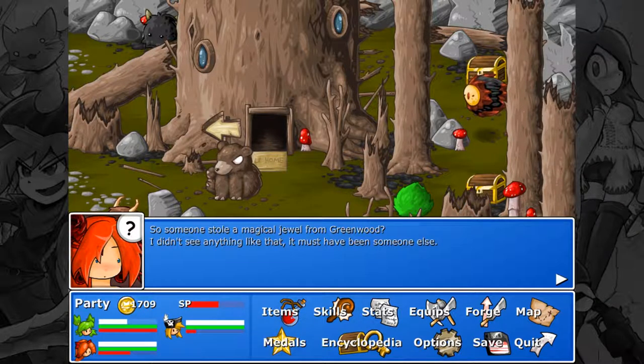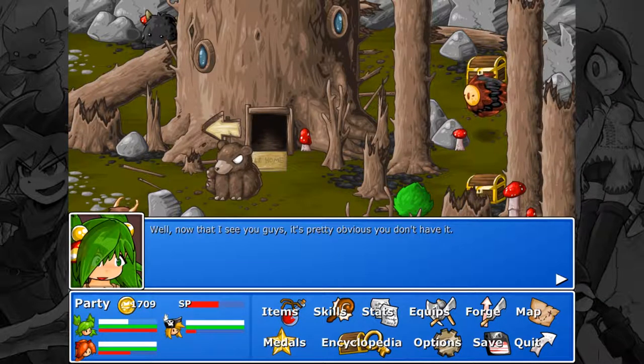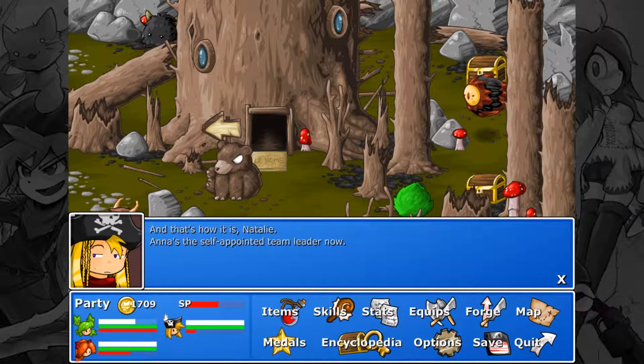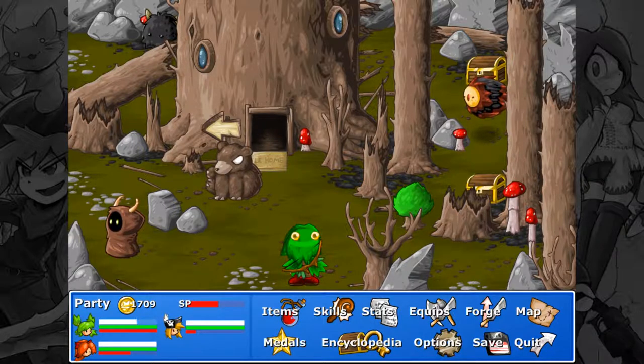Someone stole a magical jewel in Greenwood? I didn't see anything like that — it must have been someone else. It's pretty obvious you don't have it, but I'm still mad that you pillaged my village. That rhymes. For that, you're going to repay me by helping me find my jewel. Anna's the self-appointed team leader now.